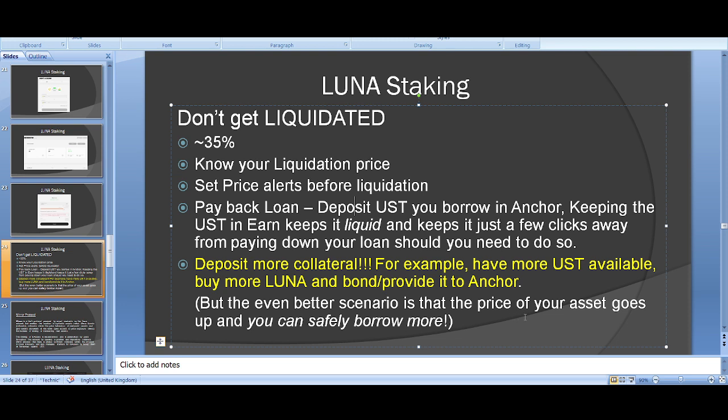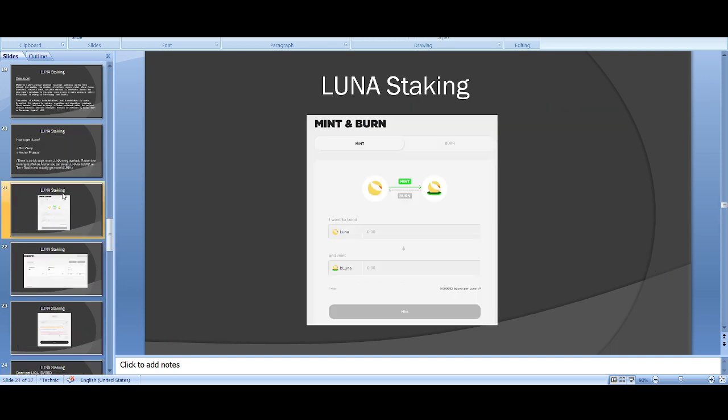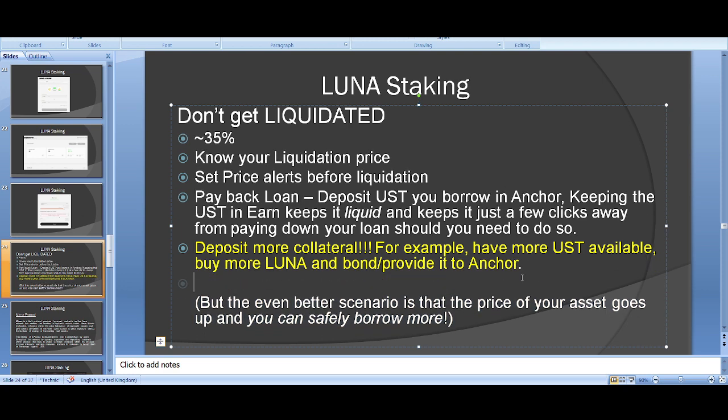The even better scenario: the price of your asset goes up and you can borrow more. If Luna's price goes up, you're staking more, earning more, compounding more interest, and can borrow more to buy more Luna. If the Luna price goes up it's the opposite — you don't need to put more money in, you can borrow more and compound your position.